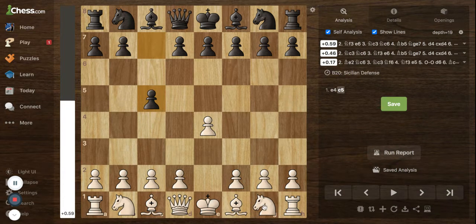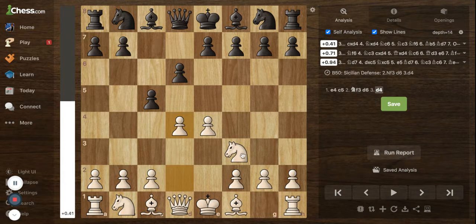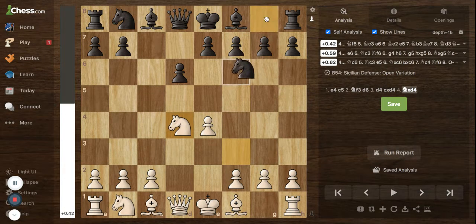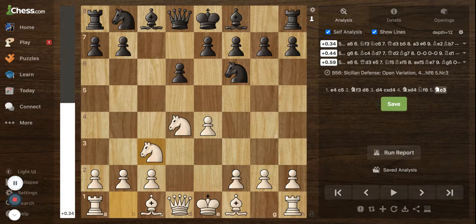The theory goes like this: Nf3, d6, and d4. This is the Sicilian defense main variation which has been played in all games of the Sicilian. So c takes d4, knight takes d4, and black plays knight to f6 to attack this pawn. White defends it with knight to c3. From here there are many variations — black can continue with g6, a6, or queen to b6. All these are the main lines.